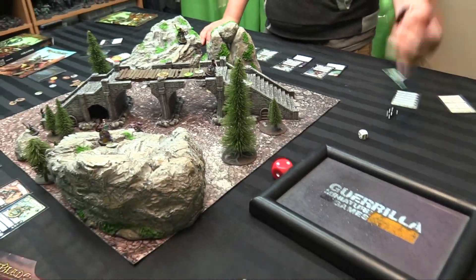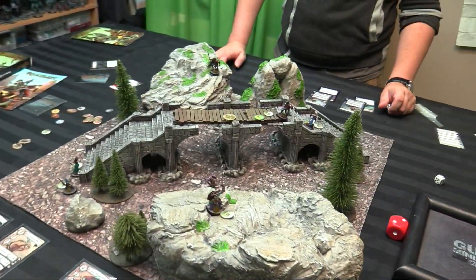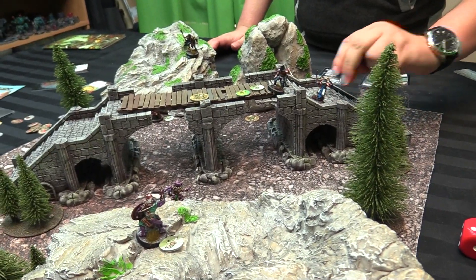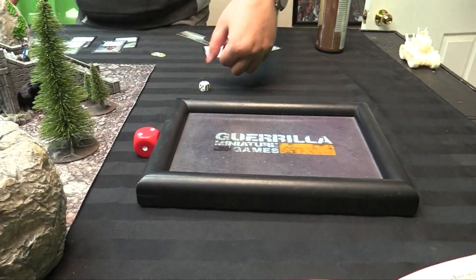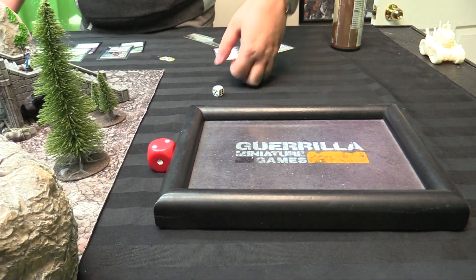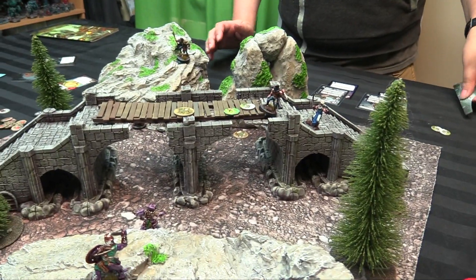Let's roll for initiative. Can't beat a six — nope. So you are going first. The Warden loses his double dodge. He's going to do Inner Peace on a four. Do we want to focus this? No. Didn't get it. So he's got three dice left.